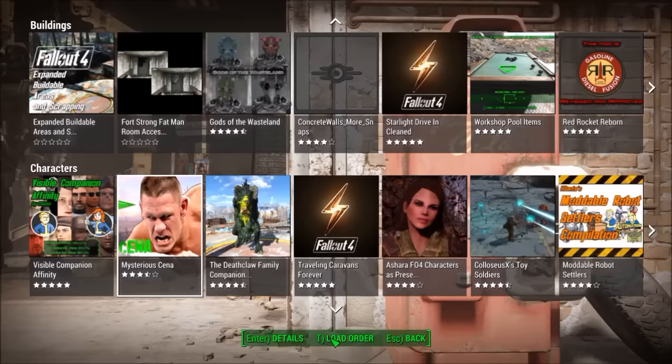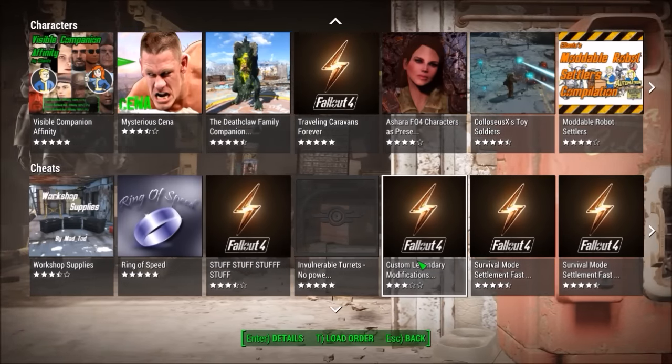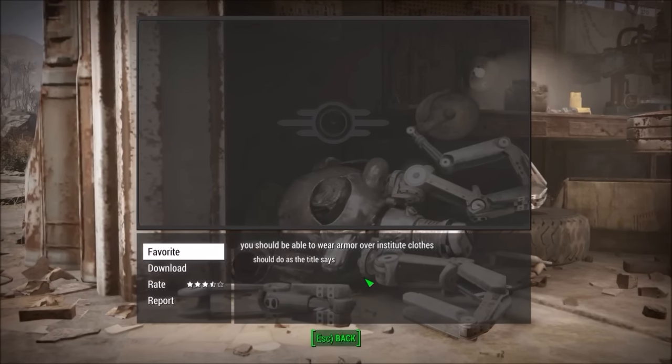So in the next two months console mods will be coming out, and you guys on consoles can finally get stuff like vault suit retextures, new weapons, new clothing, cheats, and stuff like that.